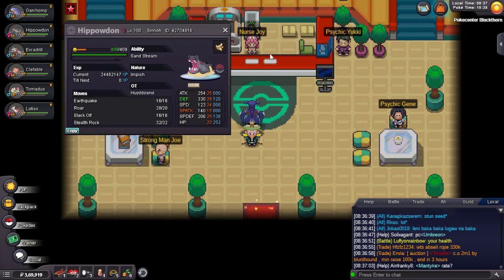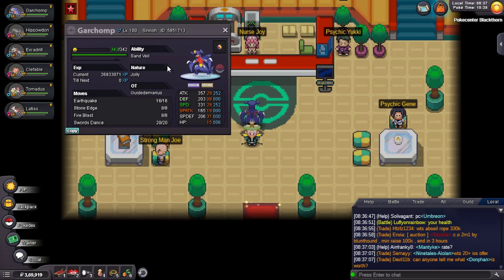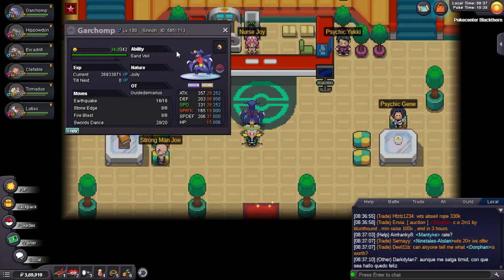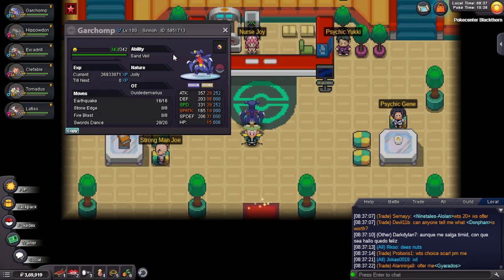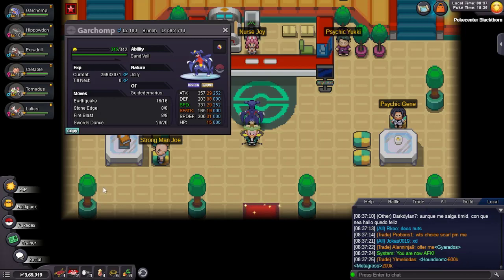We have a Smooth Rock on Hippowdon for that sand extension. It's a really powerful wallbreaker — Mega Garchomp hits really hard with like 175 base attack, which is crazy, and after SD it just destroys everything.